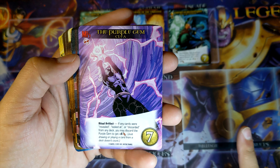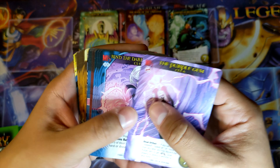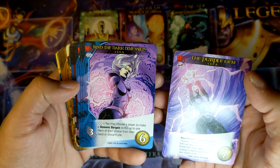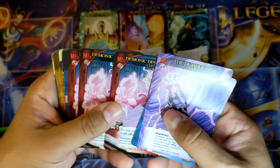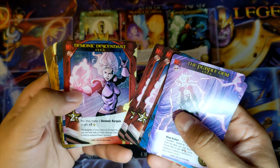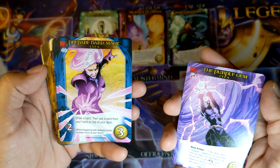Just drawing or playing a card from the deck does not count. Find the Dark Dimension. Demonic Descent. Prepare Dark Magic.